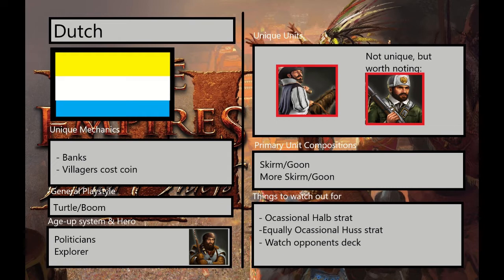As for their unique mechanics, the Dutch have two unique mechanics. The first is their banks, which is a 700-resource-costing building that generates coin for you — 350 food, 350 wood. The second is that their settlers also cost coin instead of food. I think they also get a coin-gathering boost to their base settlers, like a base boost of 15% or something like that.